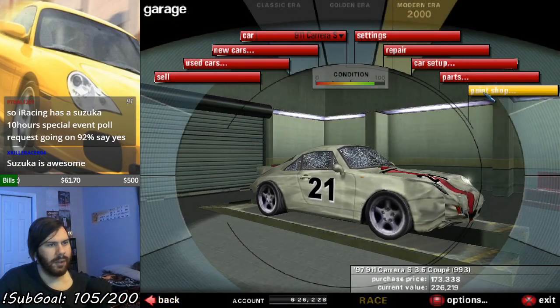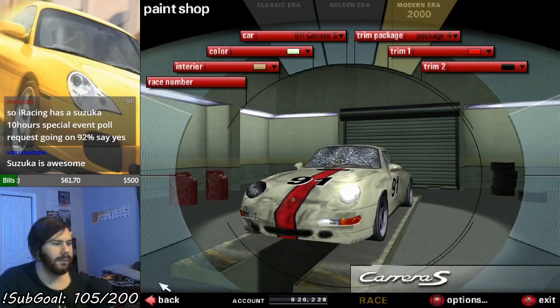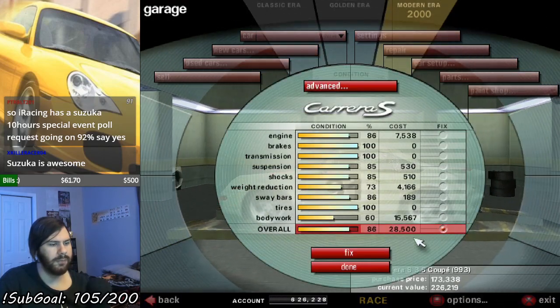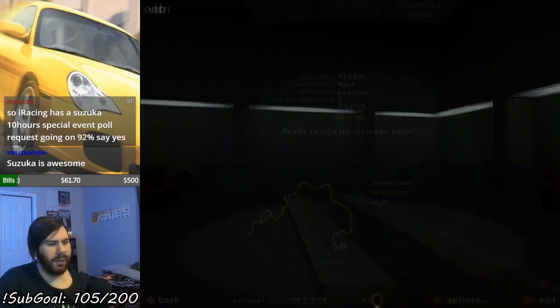All right, now paint shop. Replace that shitty number 21 with my superior number 91. And then repair this car, and we'll be ready to go for our next hill climb — the modern hill climb. I'm going to dub it, and title it: Starting at Normandy. Let's go.